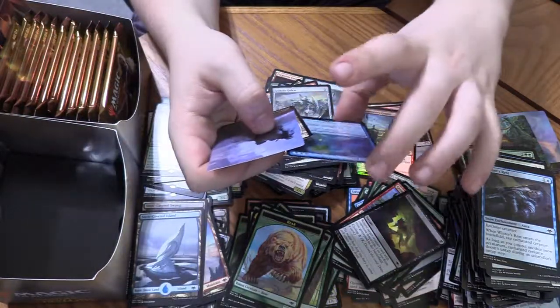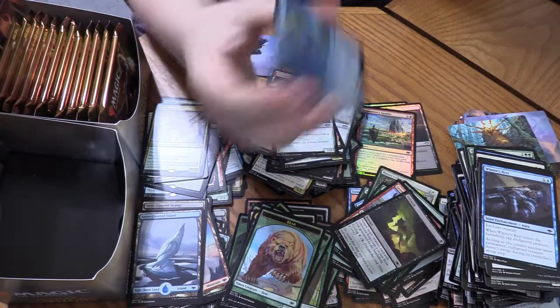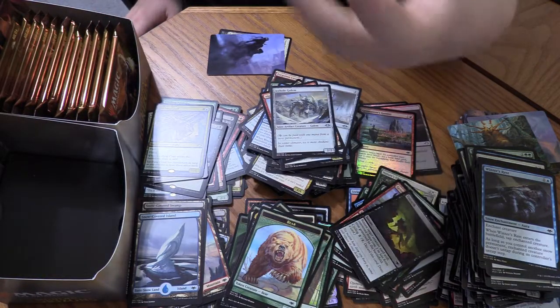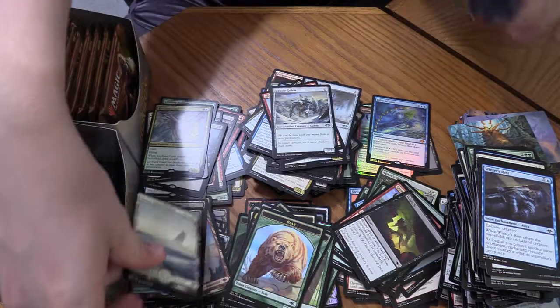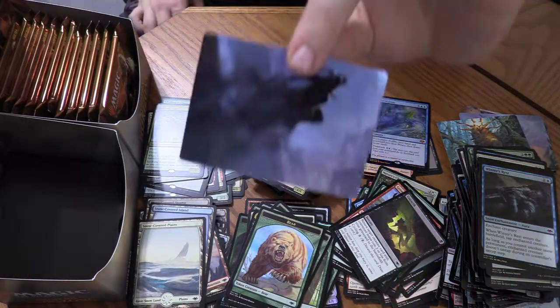Oh boys — that might be worth some money. A foil Echo of Eons! That is a foil — it's basically a Time Twister with Flashback. Right after recording I'm going to put a sleeve on that and check how much it is. And Smoke Thorn — nice.